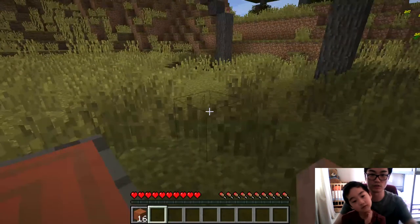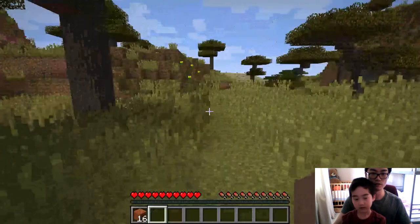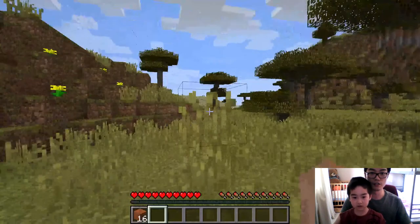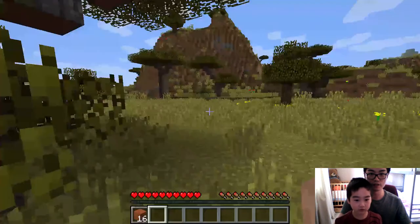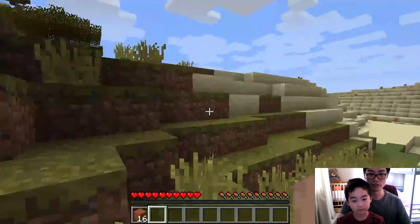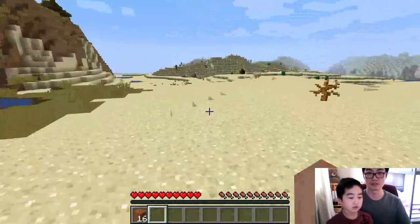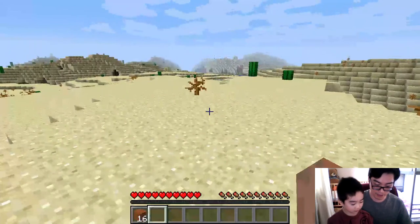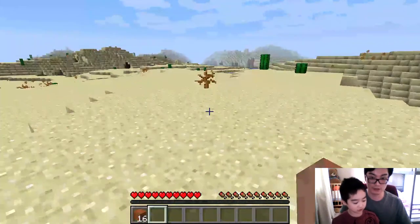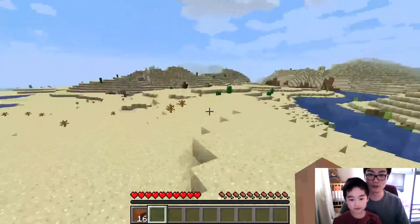These pointers tell you what you want to do. There's a desert over there. If you double-click W, you will sprint — be careful not to go into that water. Also, space is jump, and sprint-jump is pressing W twice then jumping. That's sprint jump — it is really fast.